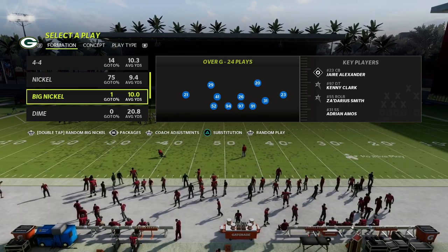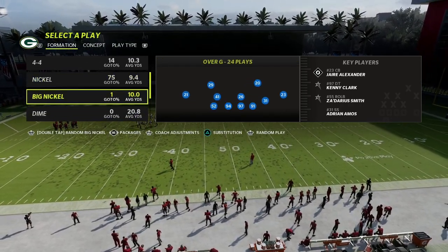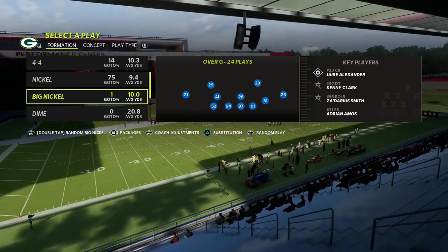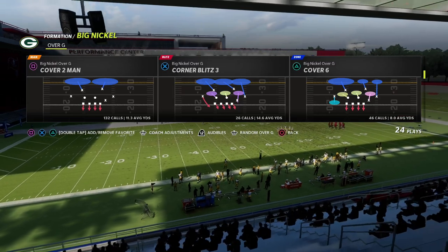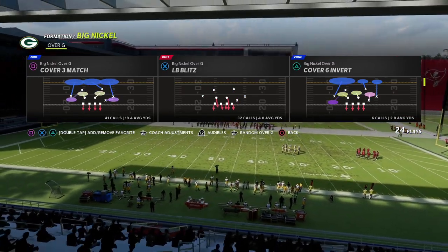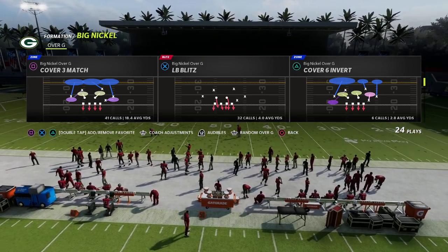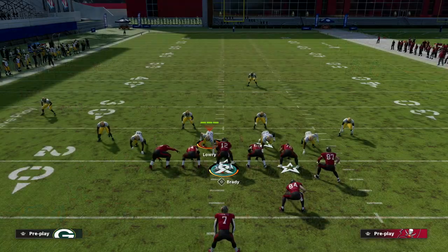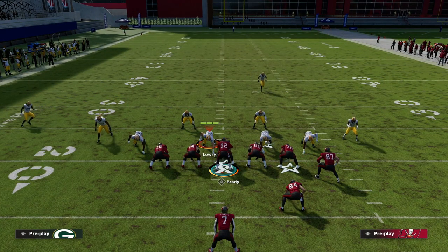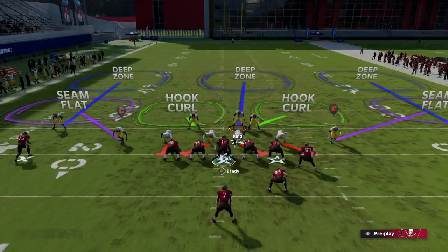It's actually really simple. With the big nickel formation we're going to go ahead and put our slot cornerback package out there. The play we're going to be utilizing to shut down these formations is cover three match out of the big nickel over G. I think it's the best coverage for a pro set like this and it's really going to help you slow this down.